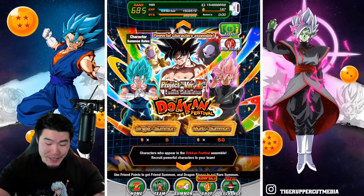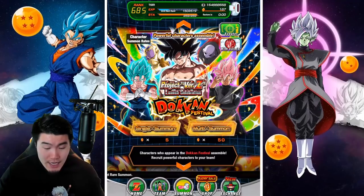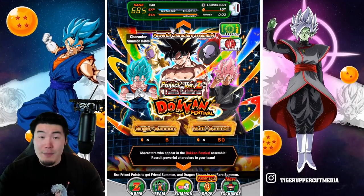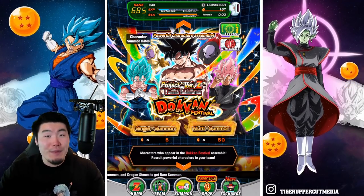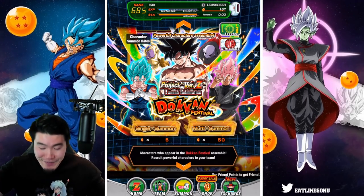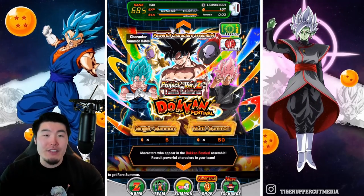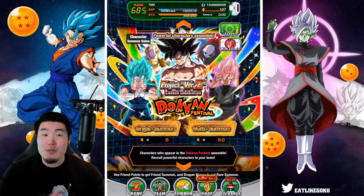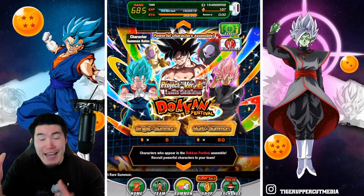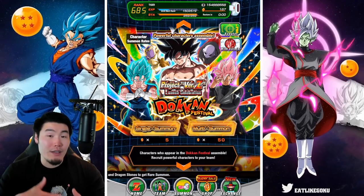Anyways, I'm rambling. The point is we got this new Project Version Z banner — do your one free single every day, we're getting about two multis worth of free summons, and I got pretty lucky today with a Dokkan Fest unit right off the bat. Enjoy Version Z, man — I love this update. There are so many positive changes, including the auto system, the hidden potential system, and even the different colored categories. They could have put categories in alphabetical order, but nonetheless they're clearly trying and I look forward to whatever else they have in store.